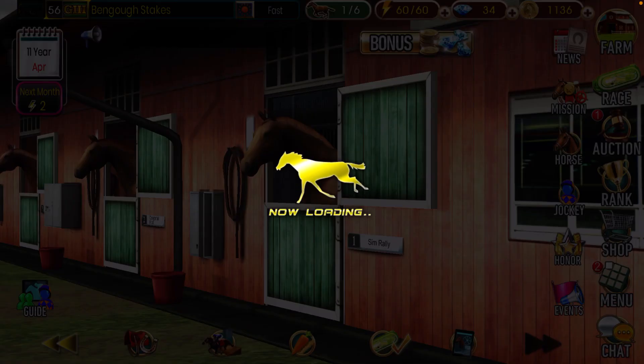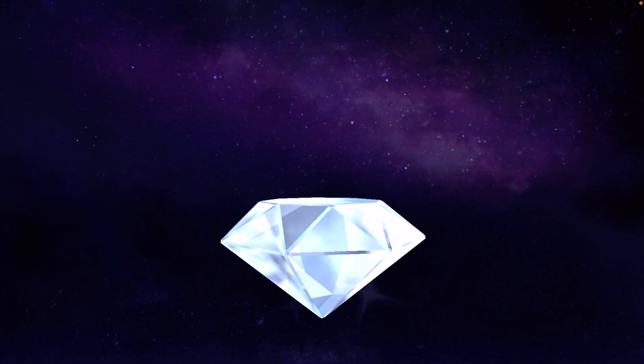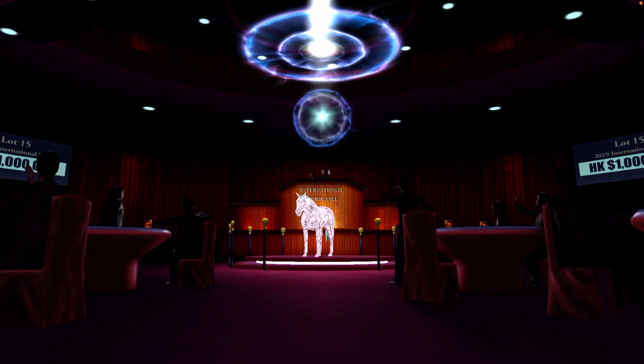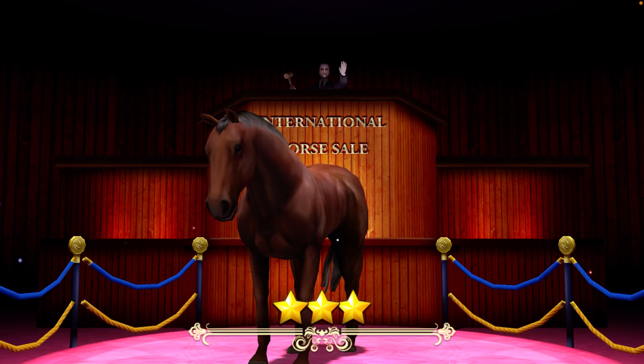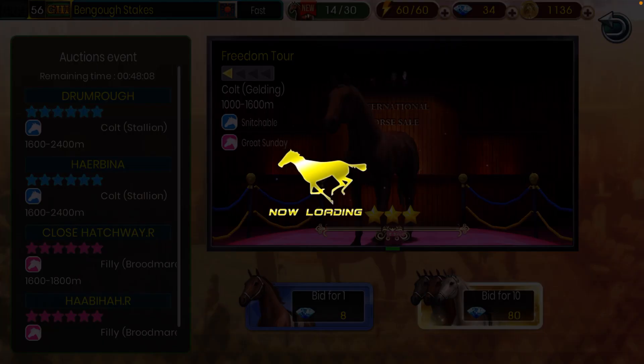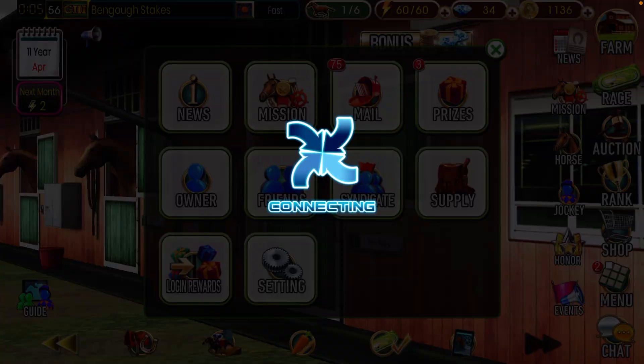It's been a while since we played this game. We're going to get right into it. We always start our days off with bidding for a horse because you can do this for free in this game. You can get one free horse a day. There's not a lot of horse racing games where you can literally get one free horse a day. And of course, most of the horses look like this — they're three stars and pretty bad, but sometimes you get an occasional gem. So definitely make sure you're doing that if you're playing this game.